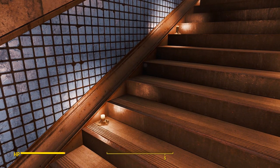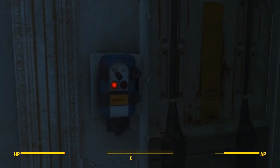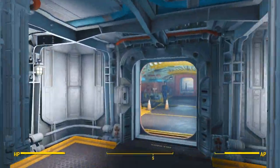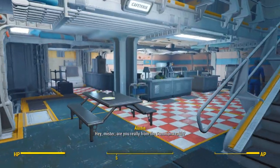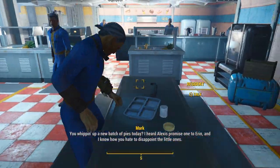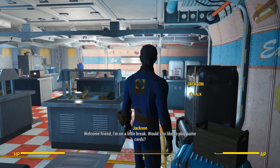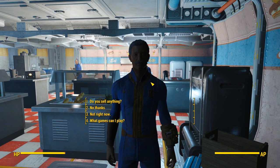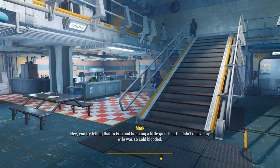Next up is Vault 81. Here we are in the atrium — our dealer, Jackson, likes to hang out over by the tables. He's fully voiced, same features: sells everything, has the same responses, and you can play Blackjack. He does have a kind of twin brother also here in Vault 81, which is a nice touch.